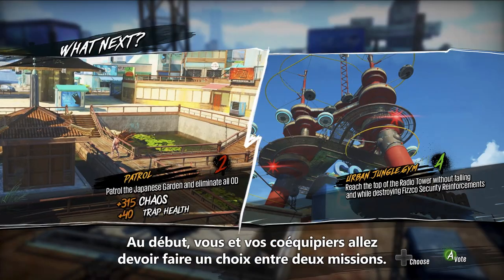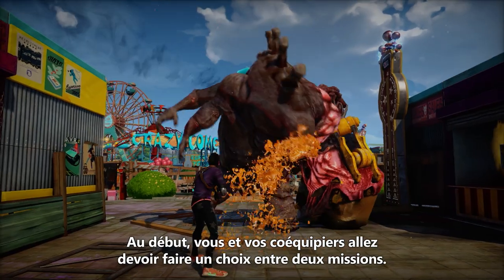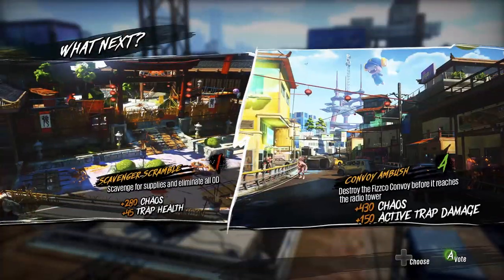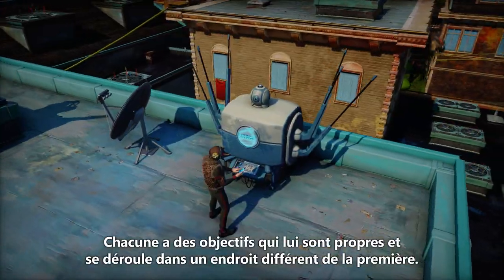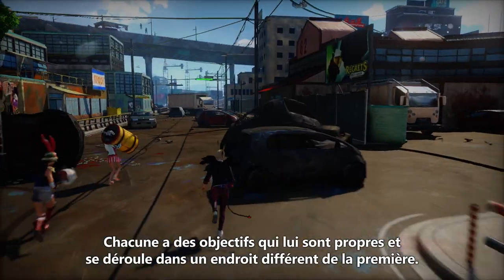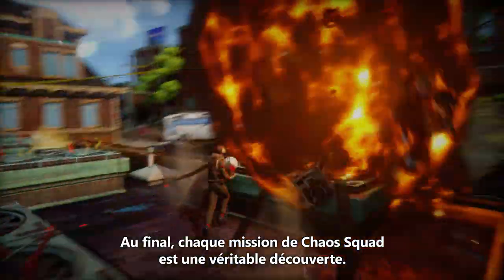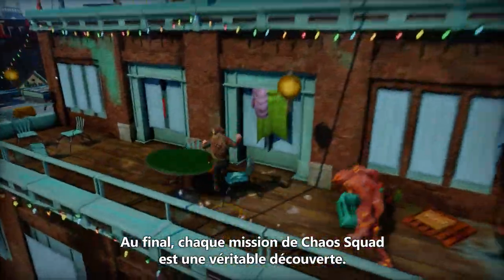At the start, you and your ragtag band are going to get two mission options to vote on. You conquer it, two new ones crop up, and they'll have different objectives and be in separate locations from the first round. The result is that each Chaos Squad experience feels unique as you're going through the open world.